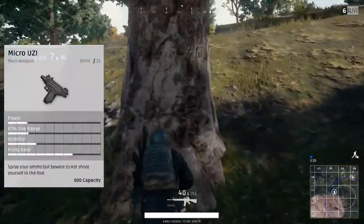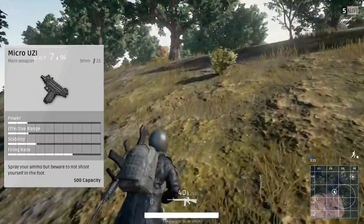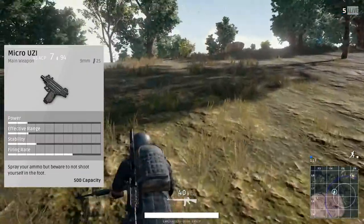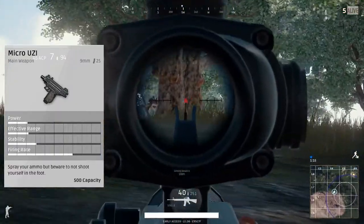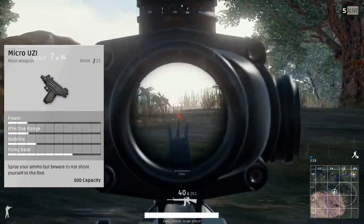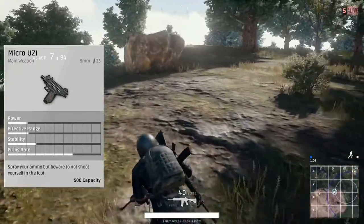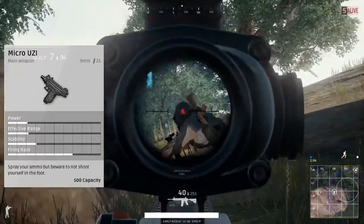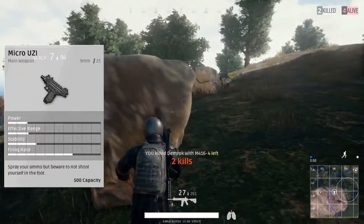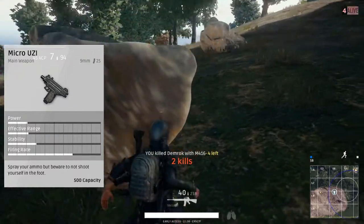The Micro Uzi takes the 9mm ammo type, also used in the P92 and the UMP9. The Micro Uzi is kind of exclusive, because this thing shreds. The firing rate is astounding — you're dead as soon as you go next to it, but that's sacrificed for the power, the range, and stability. The gun can't really be used anywhere except in a town, because you literally have to be right next to the person to be able to kill them with it. It uses a magazine size of about 25 rounds.